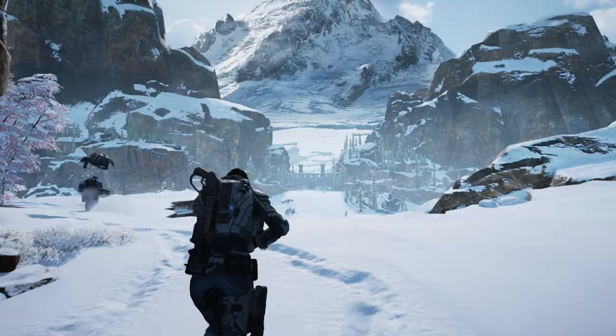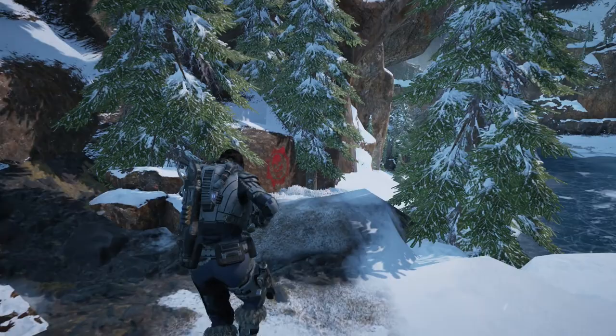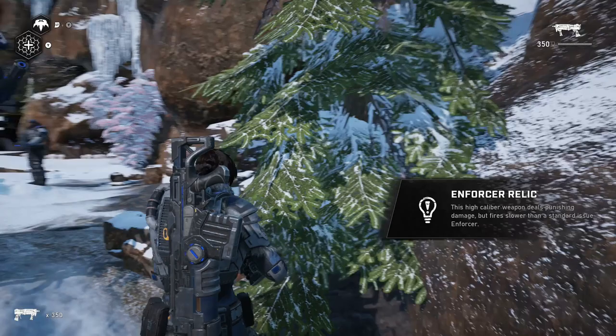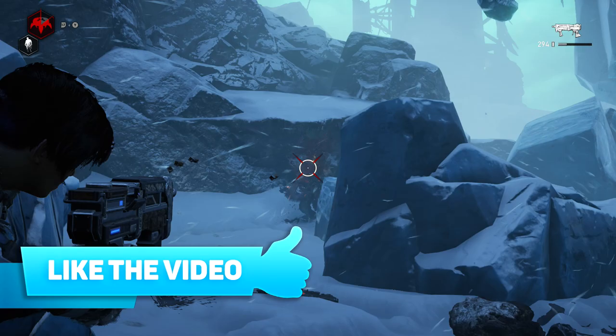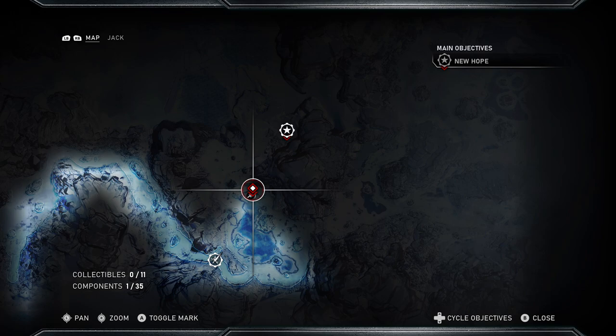The first one is the Enforcer Relic, found at the far west side of the map or at the start of Chapter 2 when you're trying to open the first gate. You'll run through a rocky pathway to get to the control room, and once through that path it'll be on your right. Instead of going to the main objective, take a left where you'll see a red gear icon marking the relic weapons — just below it will be the Enforcer Relic. This gun has a slower fire rate than the regular Enforcer but deals more powerful damage.